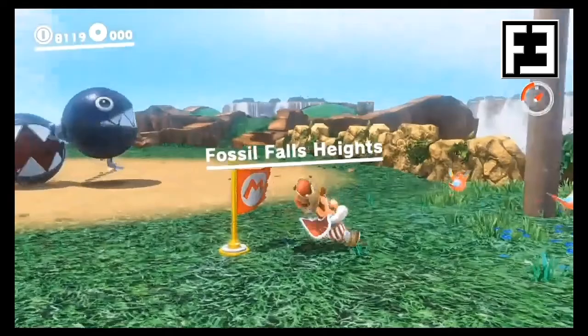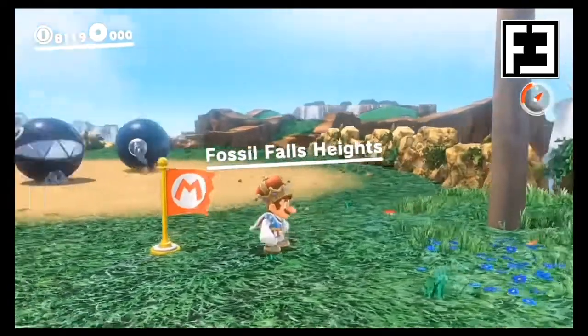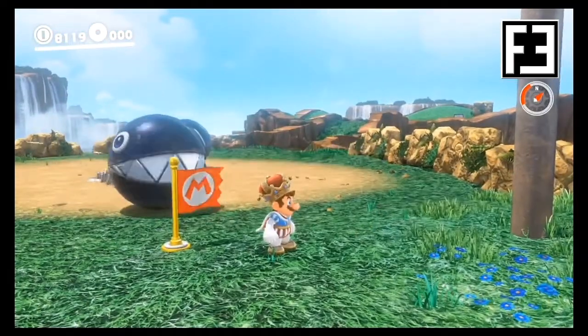Next, in the Cascade Kingdom, starting from the Fossil Falls Heights checkpoint, we'll find Peach waiting next to the waterfall.